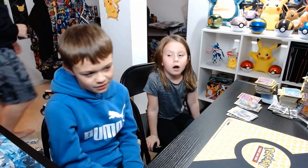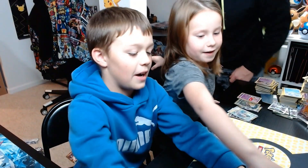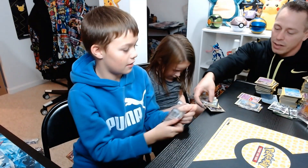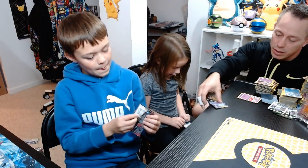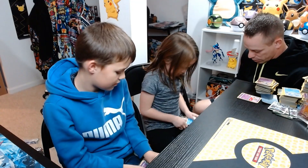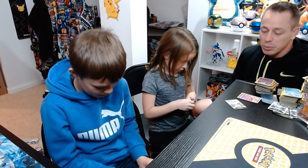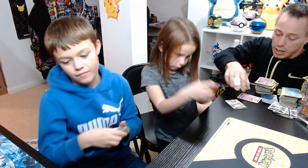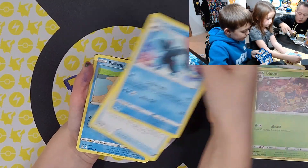Hello guys, welcome back to one of our videos. Today we are opening the second half of the Lost Origin box. This is the right side. The left side we got one, two, three, four, five, six, seven — seven pulls on the left side. Let's see if we can get more than seven on this right side. This is starting off with the black code card already, so we could get something good here.